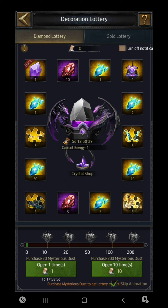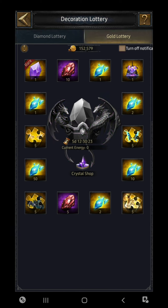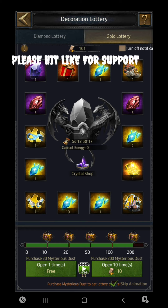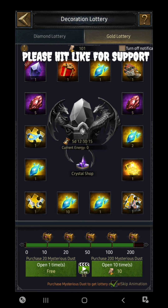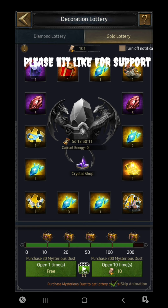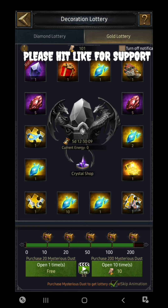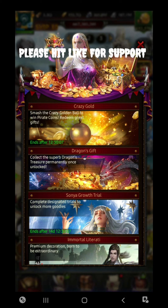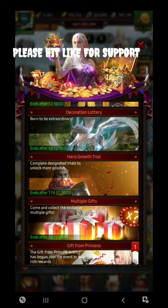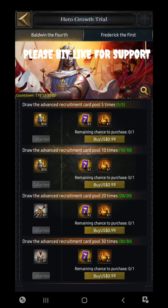Now let's come to my favorite event — the Decoration Lottery. If you want to participate, go with the Decoration Lottery because it is going to be very interesting with a lot of good rewards. Permanent skins, permanent decoration wings, and everything can be obtained here. All that is consumed from your side is only gold.